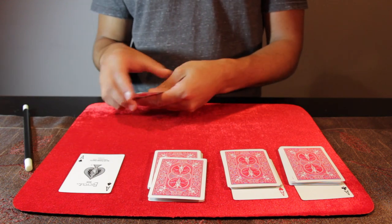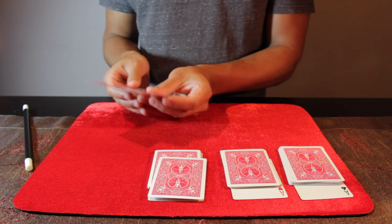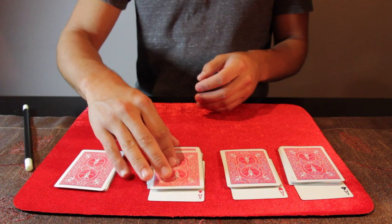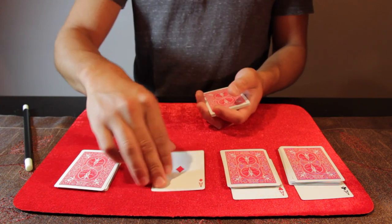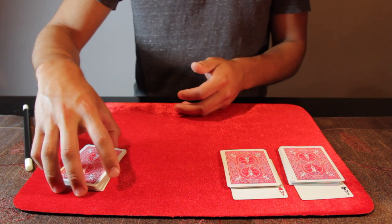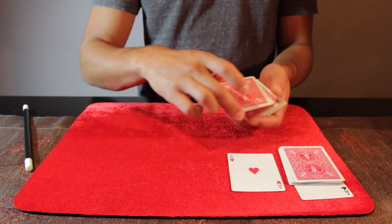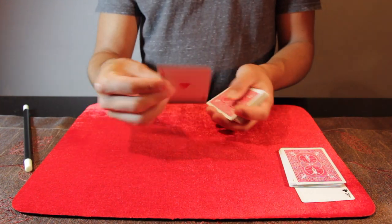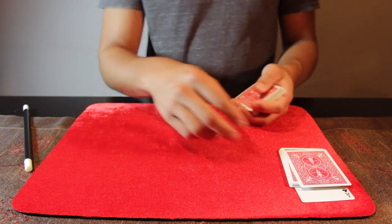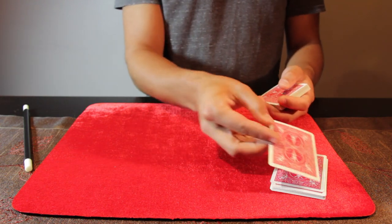First we're going to start off with the ace of spades, and I'm going to lose that right in the middle of the pack. And I'll give you one last look at it. I'll now take the next ace and place it on top of the deck and then bury it. I will now take the third ace and bury that one as well. And finally the ace of clubs — that too will get lost in the pack.